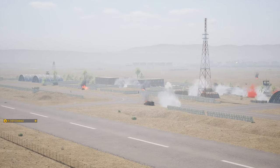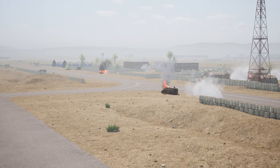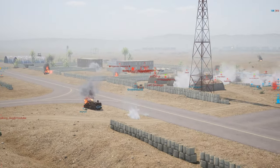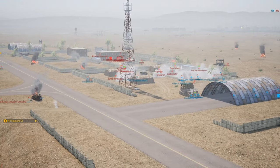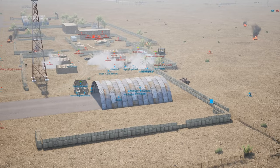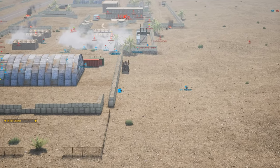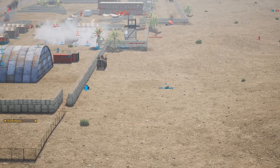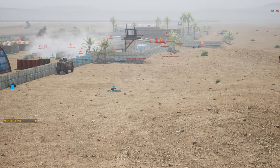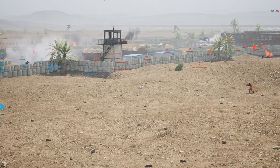Back on the airstrip, a PMV gets tapped by an RPG and this has all gone sideways for the Aussies. They are not able to push out at all, and unfortunately the radio we mentioned earlier — all of the vehicles that originally pushed in are no longer there.